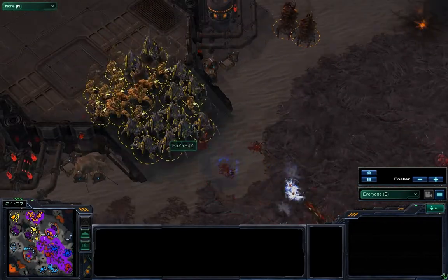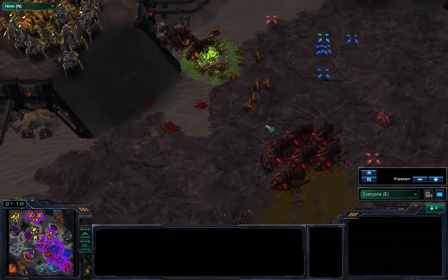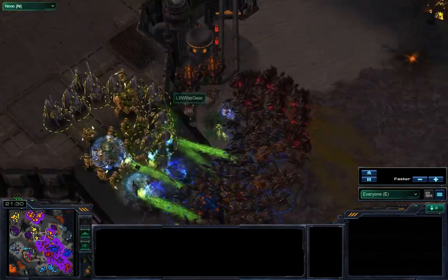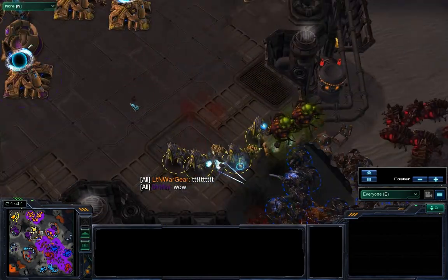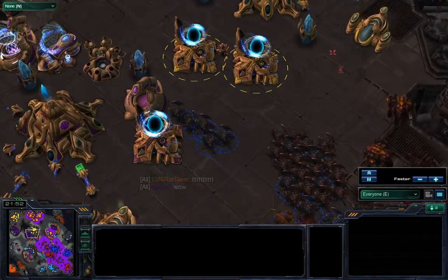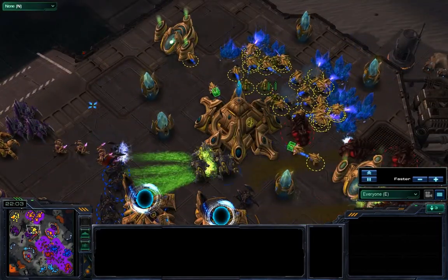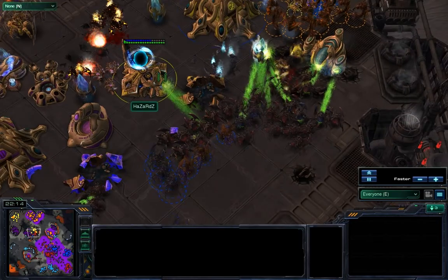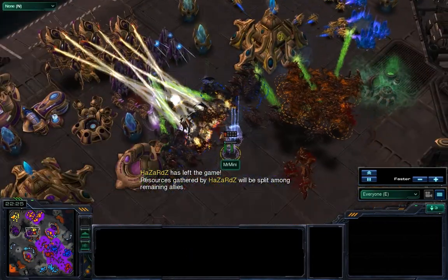Some zerglings are running up. Team 1 is springing for another attack, and two infestors look like they'll get caught out of position. Fungal growth from VampireQ sniping one infestor down and taking out another — those two infestors died for nothing. Fungal growth upon the forces of Team 2, and Team 2 is going to walk over Team 1's force pretty easily. Team 1 is pressing down on the expansion — another fungal growth takes out a huge bunch of workers. A second fungal follows. A huge group of mutalisks suddenly appears! Against all these roaches and hydralisks, these mutalisks are going to turn the day. Hazard Z has left the game.